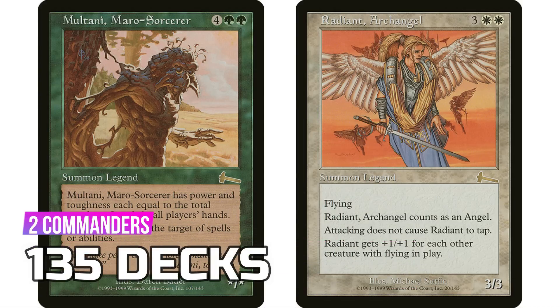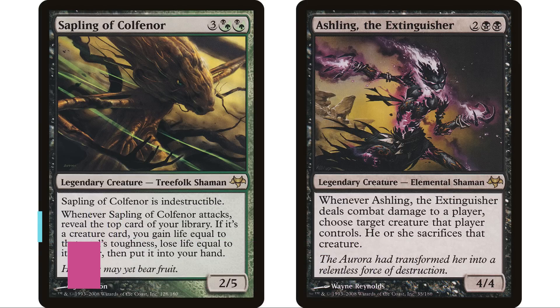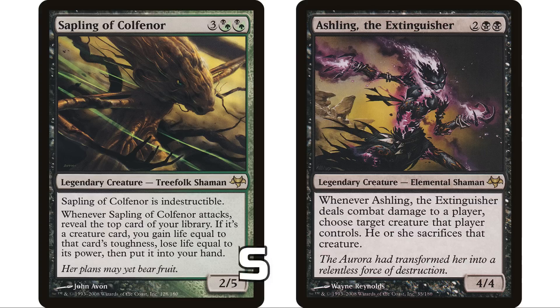At number 96 is Eventide with just two commanders — and it's quite common for a set to only have two legendary creatures, which I think is shocking by today's standards. You have Sapling of Colfenor and Ashling the Extinguisher for a total of 167 decks on EDHrec.